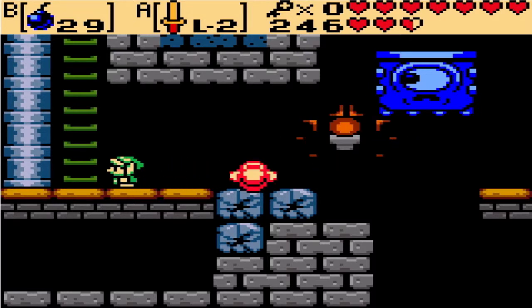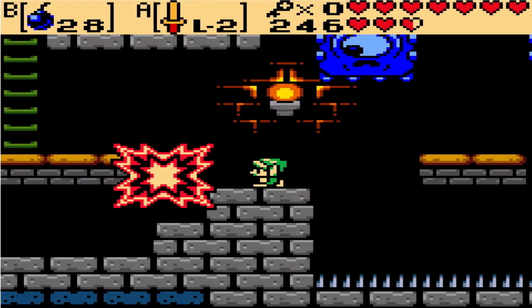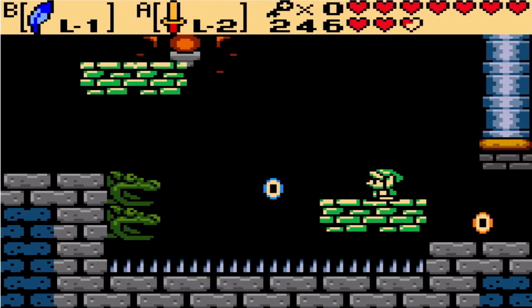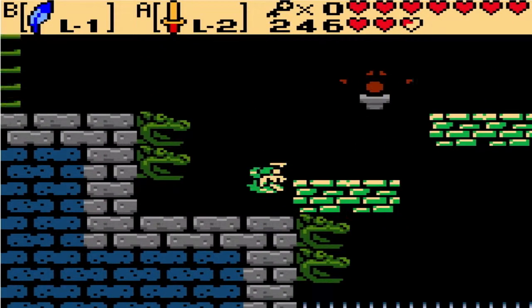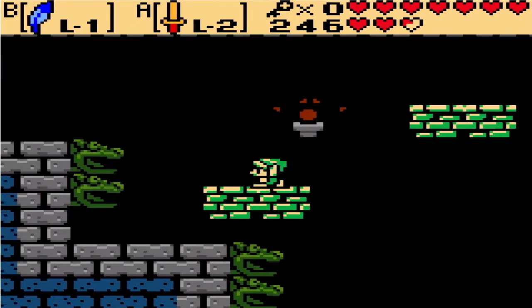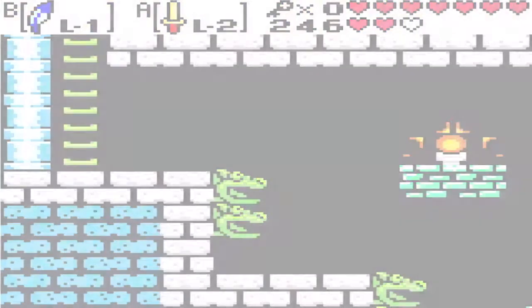Drop them there — drop them off, drop them off the pool, whatever analogy you want. We're going to want to hop on there and hop over here, and then we're not going to want to do that, and then we're going to get all messy and start swinging our sword at things. And then we're going to make it over there — at least we made it that far.